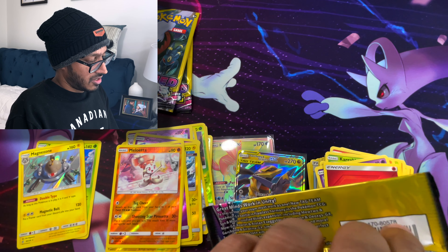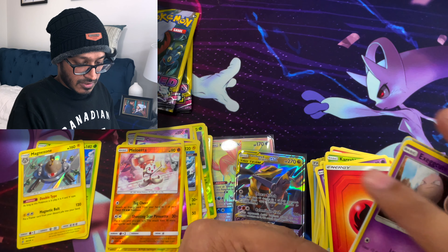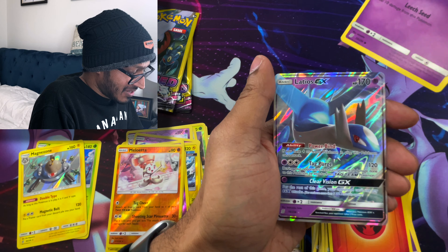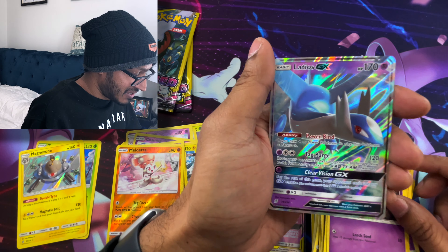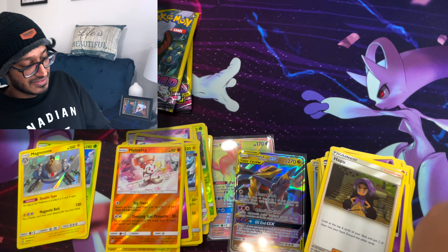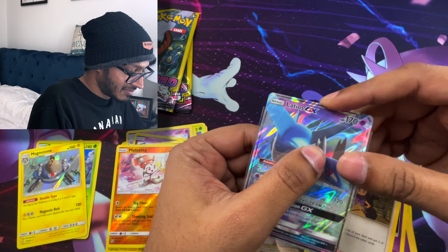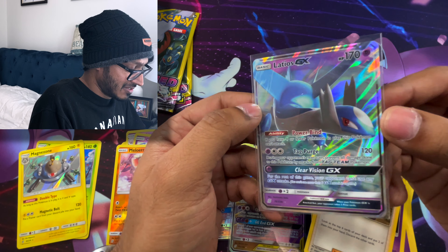I think this last Deoxys pack is trying to bring out the heat. Let's go! Boys — people — I think we got something. Oh my god. Exeggcute and Latios GX! Let's go! Look at that Ultra Rare — and a Hapu. I'll take it. Look at that Latios GX, that shiny, that animation, that texture. Wow.